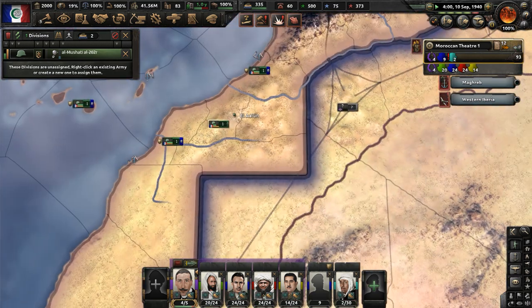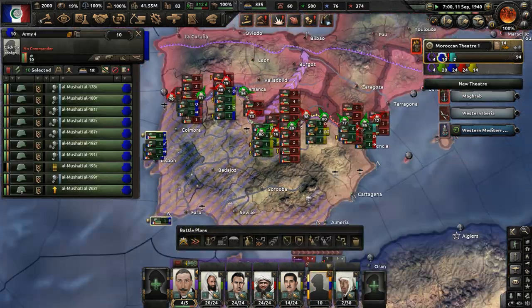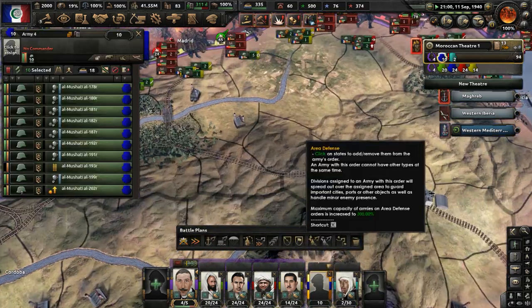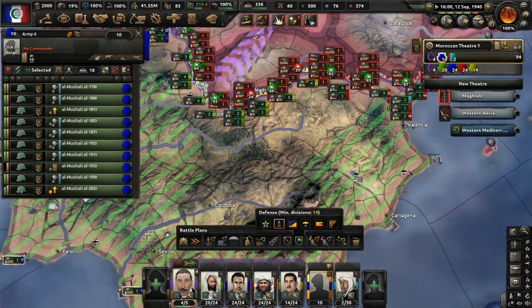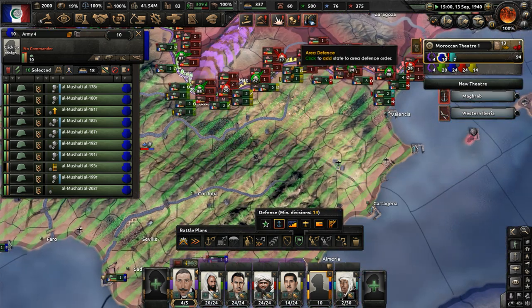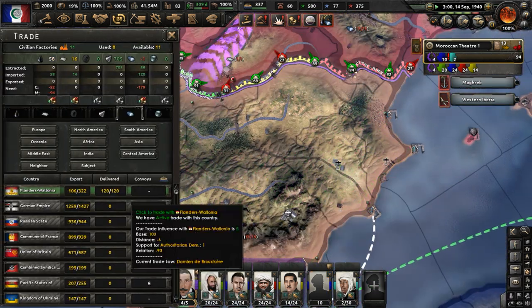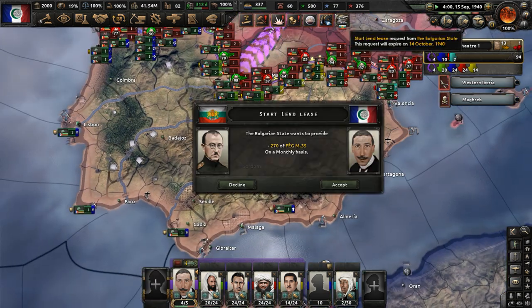Let's take this garrison division here, give it to Army 4, which does nothing but garrison stuff really. And let's also extend the areas they are supposed to garrison — do some area defense in Carthaginia, Valencia, Cordoba, everywhere we can. How is the trade going for unfulfilled import requests? We need that steel. Okay, there we go — we have more steel now.